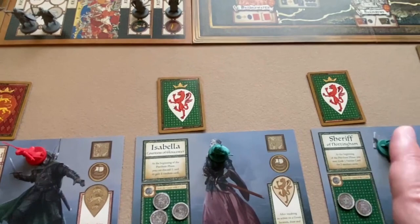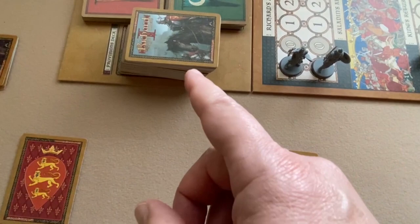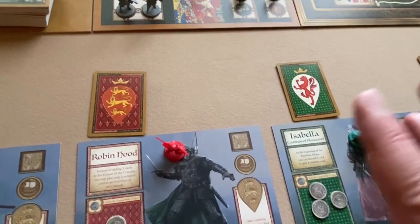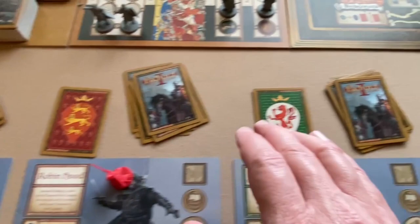Next, shuffle the event deck and place it somewhere near the board. Then deal seven cards from the provision deck to each player. If you were playing with a neutral player they would get ten cards instead of seven.